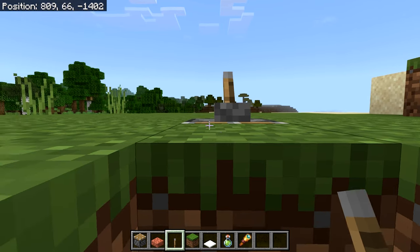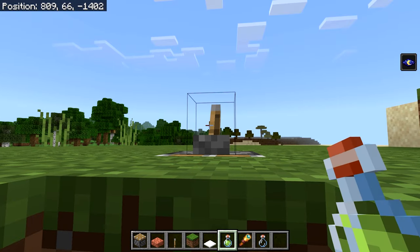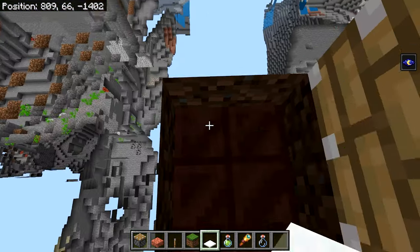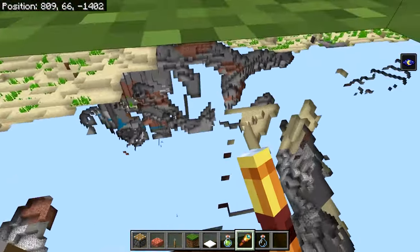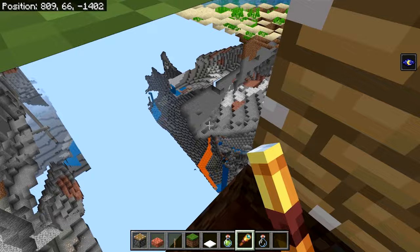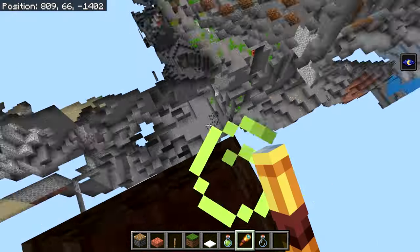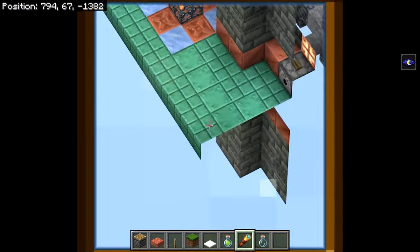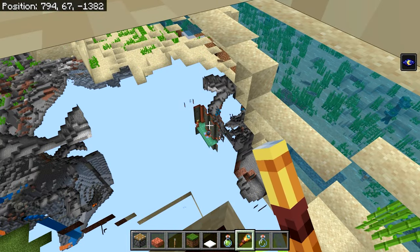Drink your Night Vision potion if you have one, then flick the lever and place the layer of top snow on top — and boom, you can X-ray. Using the spyglass you can see everything around you: caves, exposed ores like iron and coal, diamonds, and even Trial Chambers from the surface. Dig down to explore them.